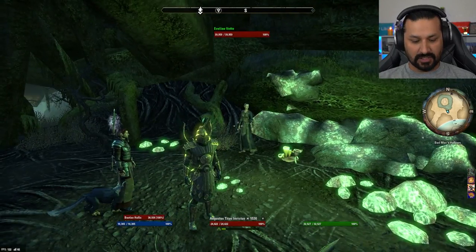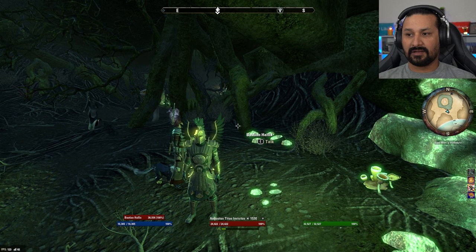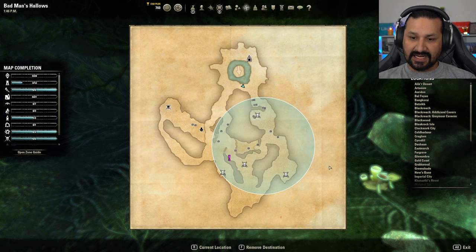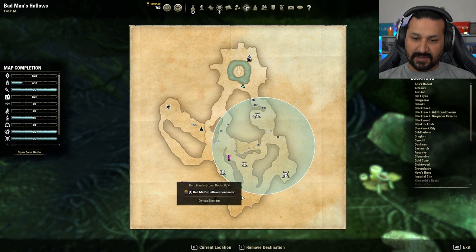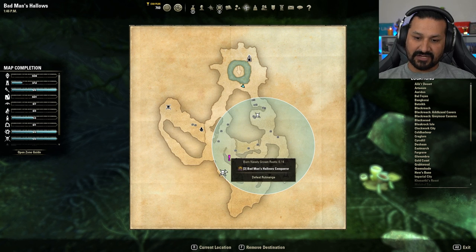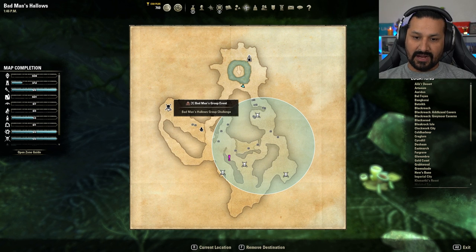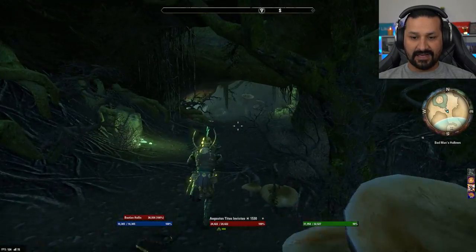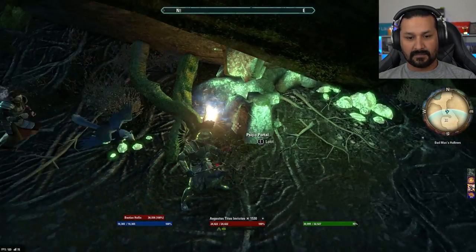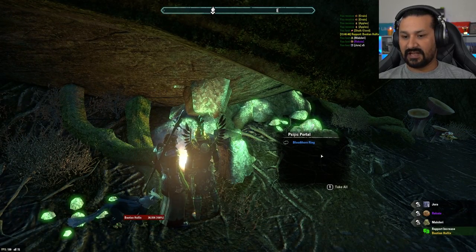The player checks the map. There appear to be five bosses. The plan is to fight the first boss, then the second, backtrack to hit a third, go around for the fourth, then grab the sky shard before heading wherever the quest leads next.